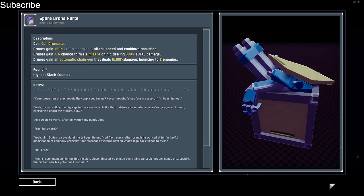The 50% attack speed and cooldown reduction — exactly that. It stacks the same way that the gesture would stack, so it goes 50 and then 75 and then adds 12.5. It doesn't stack like 50% and then 100% cooldown reduction and attack speed.